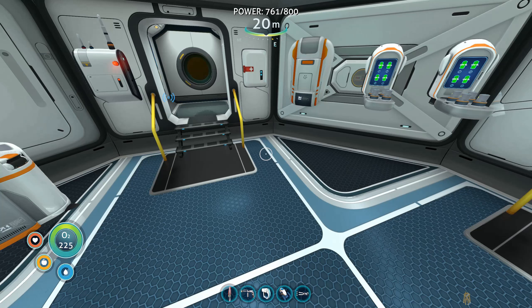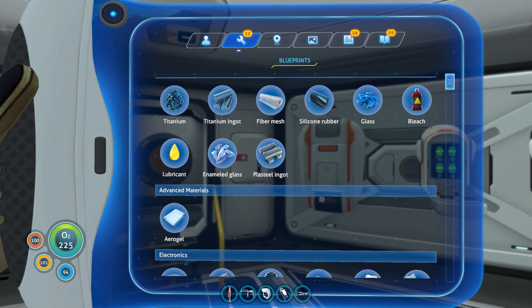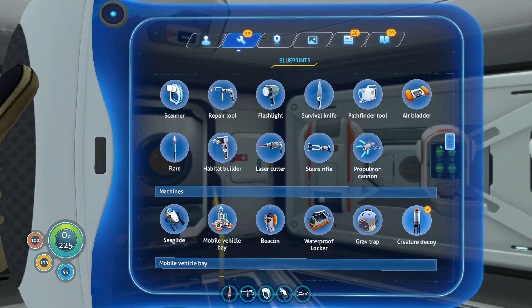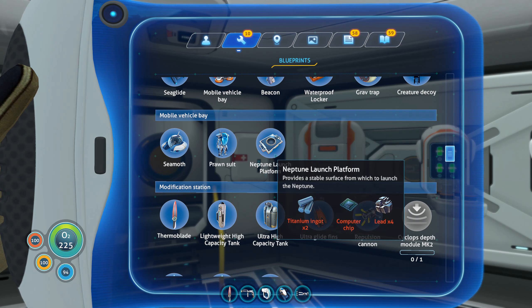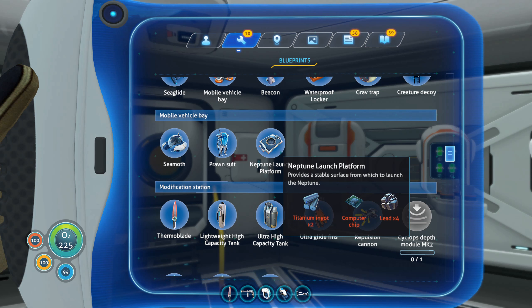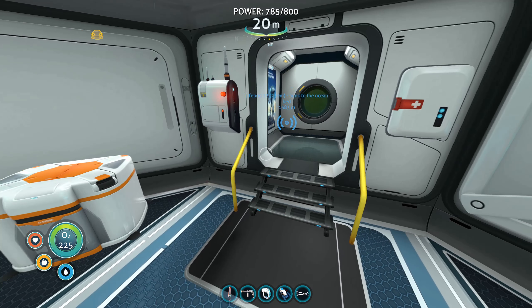The other thing that we did was to go over to the Aurora again. There was a message that came through telling us that there had been a data interception. We went over there and found out that some blueprints had been sent over to build our own spaceship to get off the planet. So we now have a blueprint for the Neptune launch platform. The problem is we're never going to get off this planet alive until I get the infection removed and get the gun disabled.